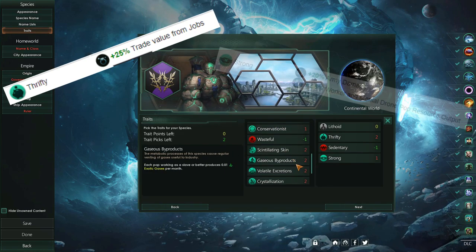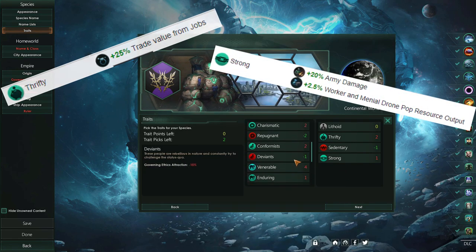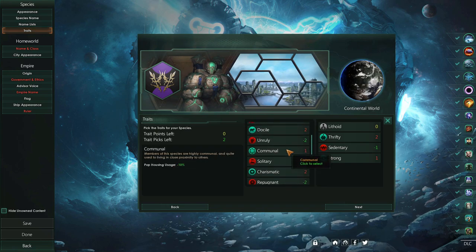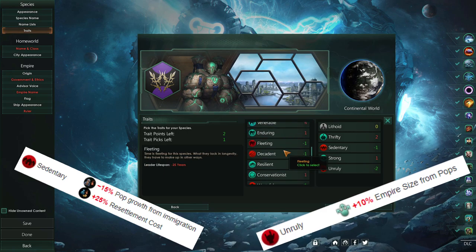The strong trait is a wonderful addition because it increases army damage and worker output. In order to have all these great traits though, I had to grab sedentary and unruly because, you know, game balance or whatever that is — but I don't think it'll be an issue.